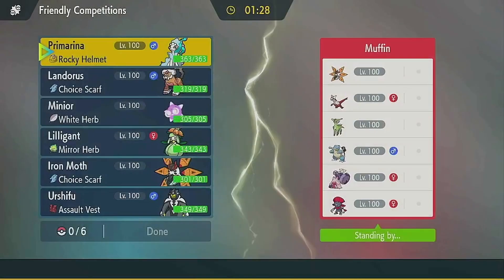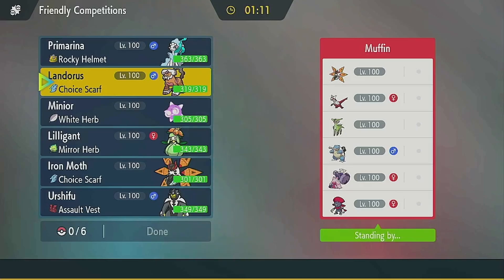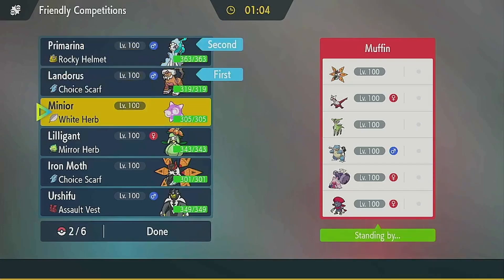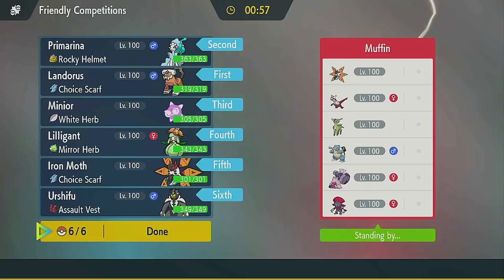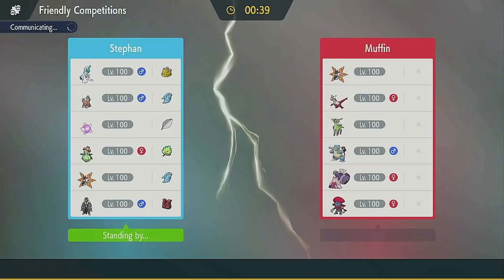Alright, we're connecting to Muffin. They brought just about everything scary. No Sandy Shocks is really nice. I didn't expect the Virizion to come - I'm actually really surprised. They do have the tera Water Moth which is really scary. Tinkaton is here, which means we should just lead Landorus. If they Air Balloon, I can click Taunt to prevent some hazards. We're choice scarf so I think we just go for that. I'm super worried about the Moth - I don't have a great actual answer to it. I really hope they don't have Dazzling Gleam because that would be annoying for Urshifu. I like this - I'm just gonna lead with Landorus.